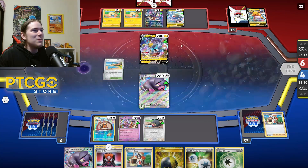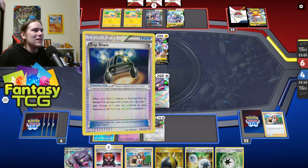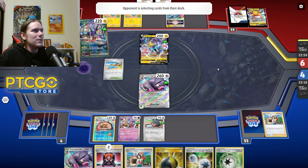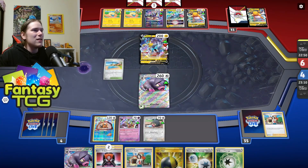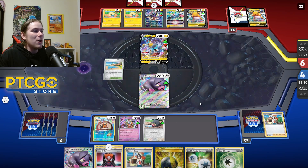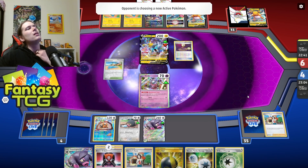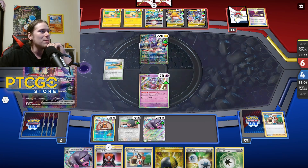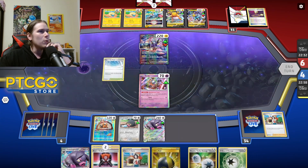If they bring out another Raichu via Tandem Unit, I'm going to Boss that thing out and smack it — the rest aren't as big a threat as Raichu. We'll hit it with Maddening Scent for 160. We'll bring up Klefki. They're bringing up Miraidon — at this point we just have to attach and retreat. Good thing we play Roseanne's Backup. We got the Path to the Peak too, which is decent.